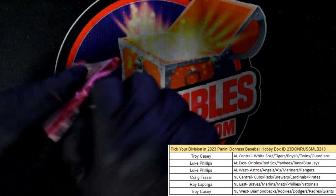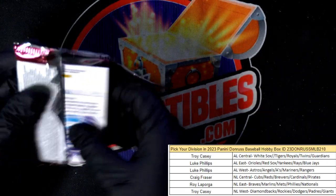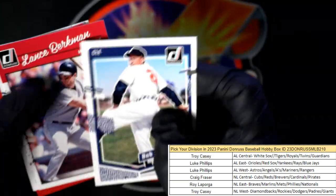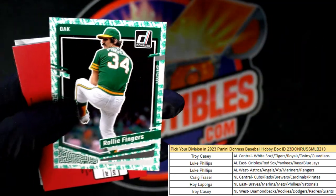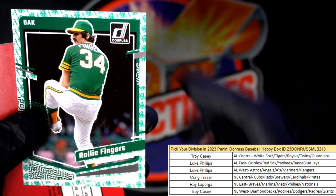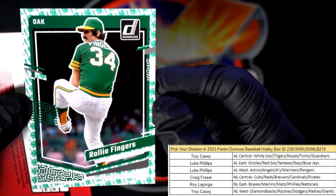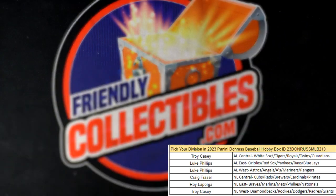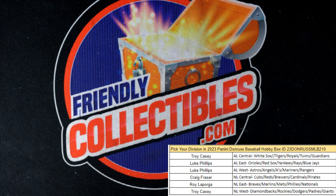Last pack — the Liberty has to be in here or else I've missed it somewhere. I don't think I've missed it, so it's got to be in this pack. Lance Berkman — and there's the Liberty right there! It's a Rollie Fingers, Oakland A's, American League West. Luke, that one is coming out to you — one per box, I love those things! Knew it was in there somewhere. Blue hollow, and boom boom — that was a good box, a lot of fun. It actually gave us an extra hit!